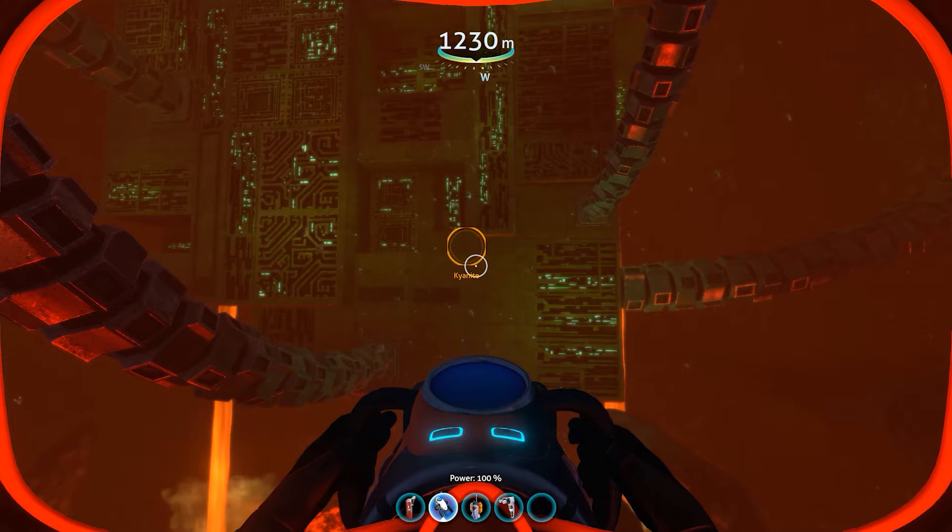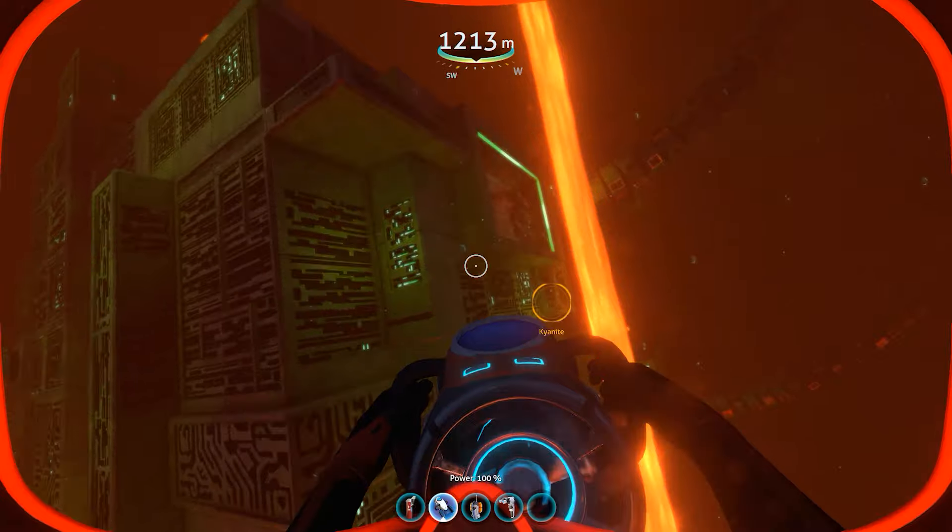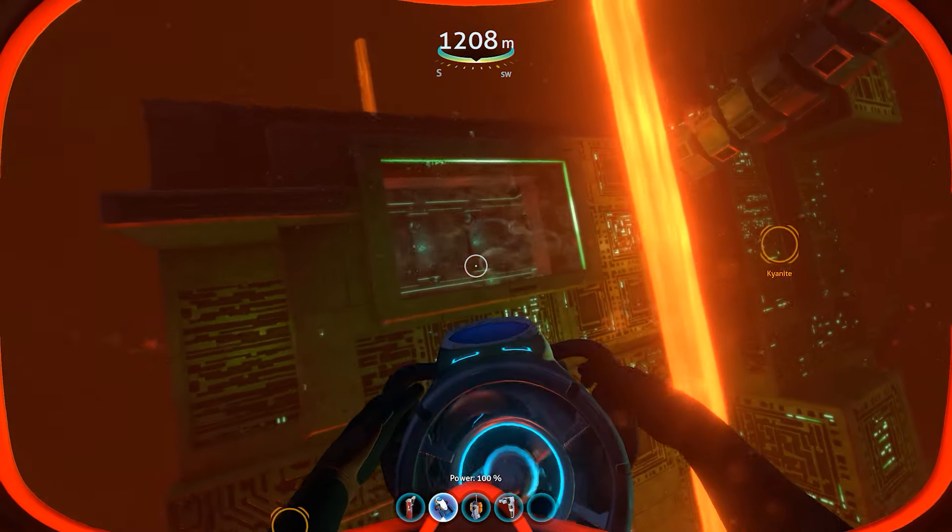Eventually you're going to come across the alien thermal plant. Once you're here, come up towards the top and go around until you find one of these entrances.